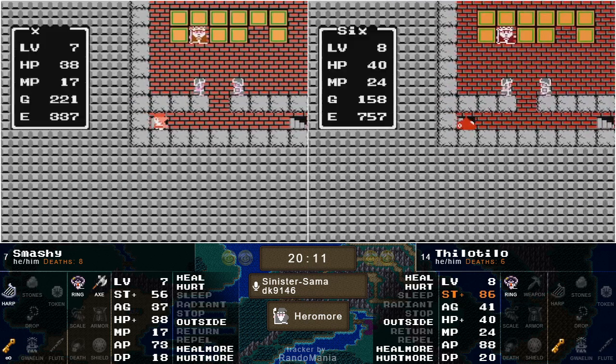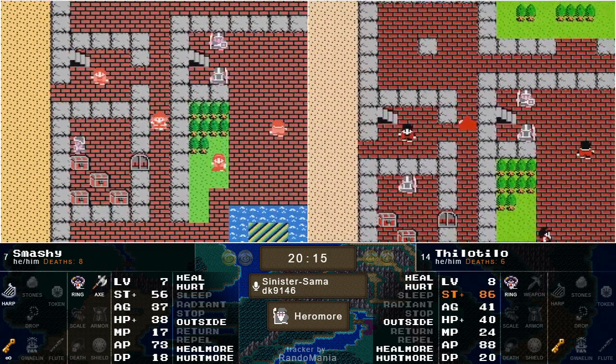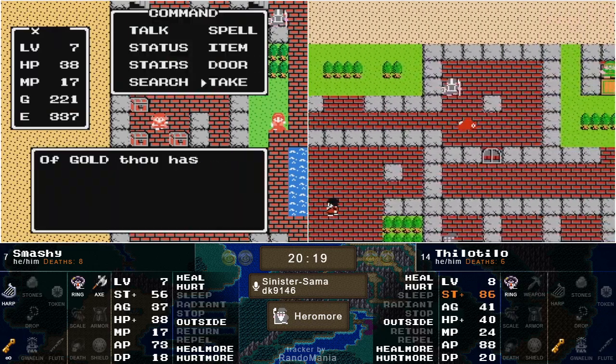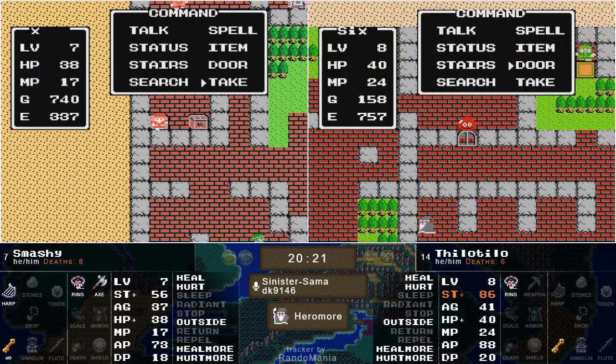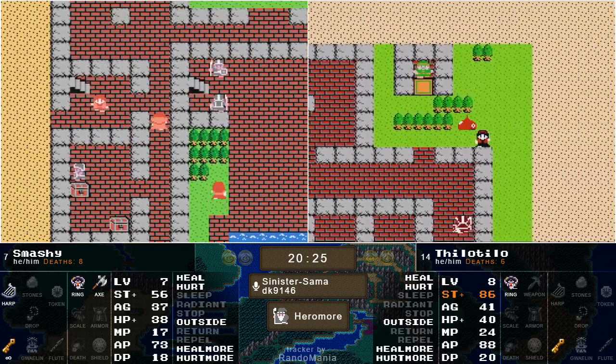We haven't really seen Smashy take advantage of this Hurtmore yet. He's gone around, did buy a hand axe, picking up more gold again — hasn't opted to throw it out once since he's got the level, still sitting exactly on level 7.